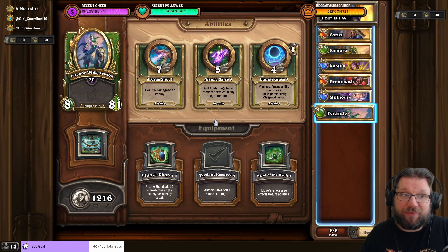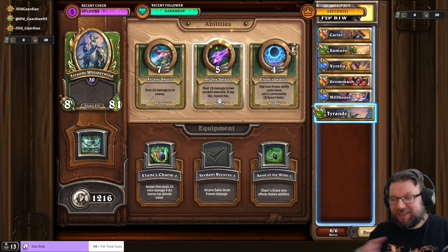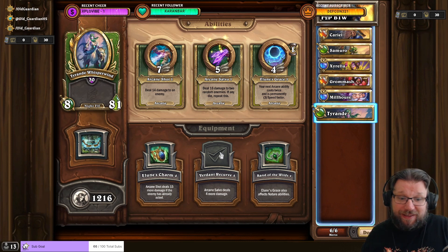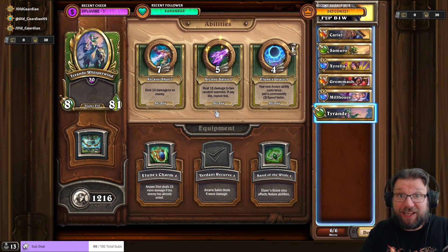Finally in this team you have Tyrande, whose main ability is Arcane Salvo: deal 16 damage to random enemies, and if any die, repeat this. This can do real big damage if you can set some enemies to low health. Verdant Recurve is the best equipment because it really helps Arcane Salvo.